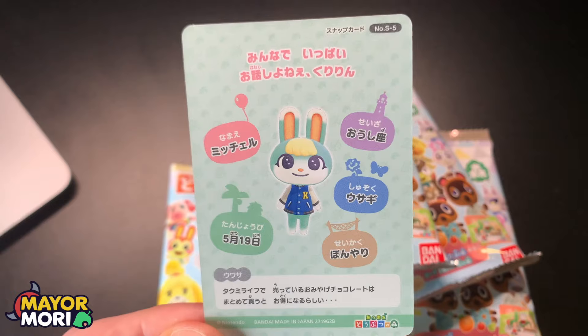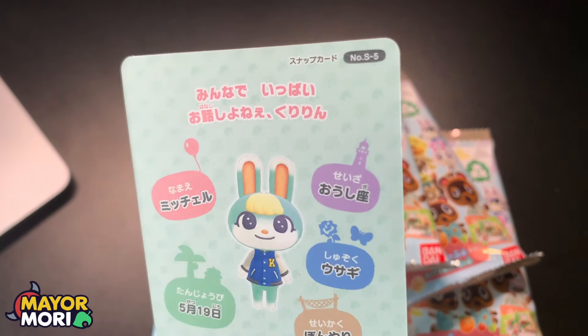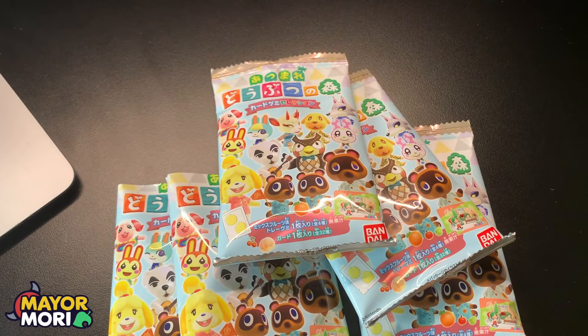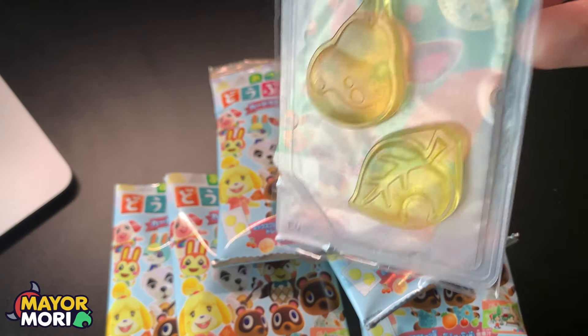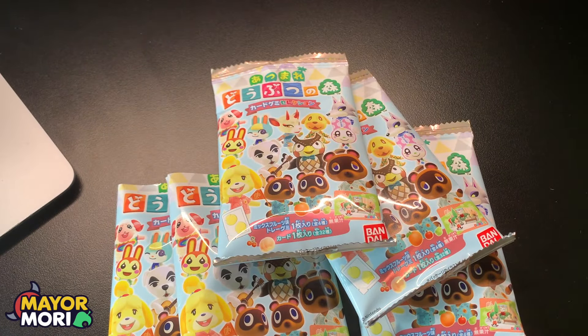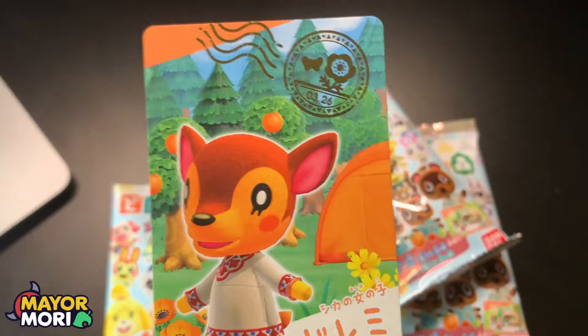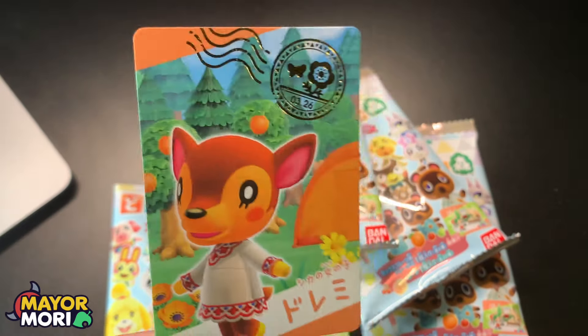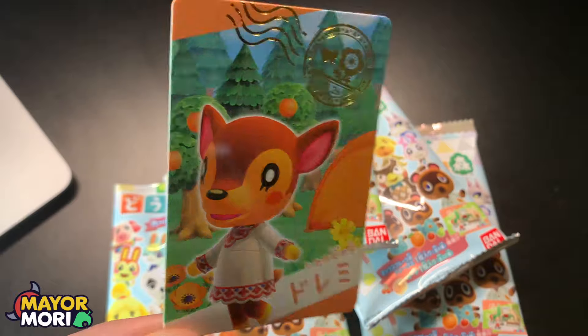A little bit about Sasha's hobby and bio, number S5. We'll put these in the binder at the end. Next one — we've got a pear and leaf candy, and we've got Fauna again, a duplicate. Why do they make it so impossible to get the full set from these boxes?